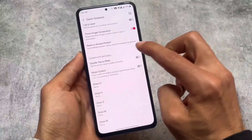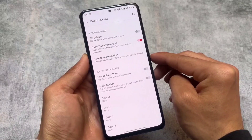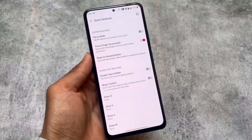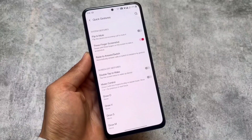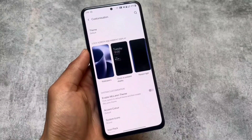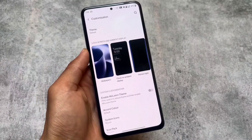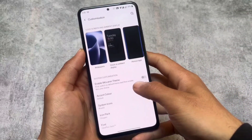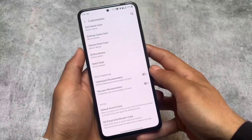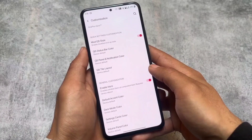In buttons and gestures you'll find some quick gestures — the three-finger screenshot, flip to mute, and some screen-off gestures. To be honest I don't use them much, but they're available to customize. The version I'm using on Mi 11x is a custom one so it has some extra customizations. If you're using Poco F3 or Mi 11x you'll have these same options; other devices may have normal stock customization.